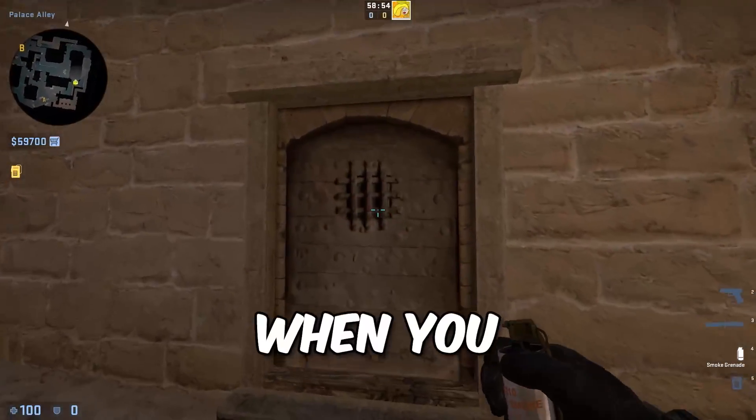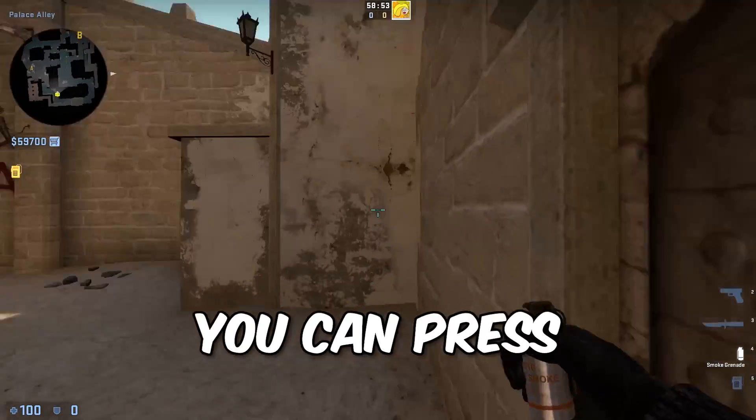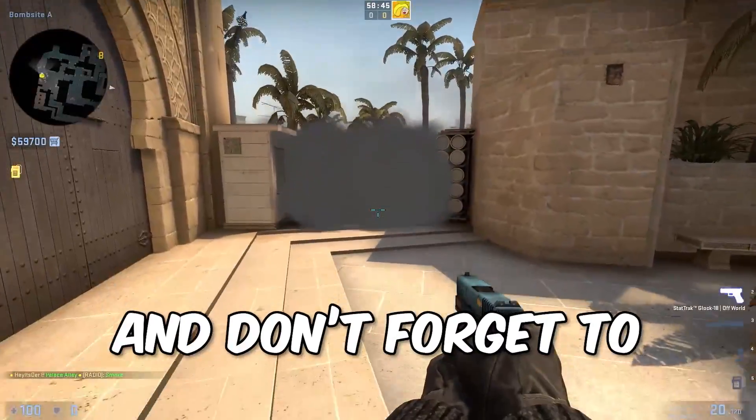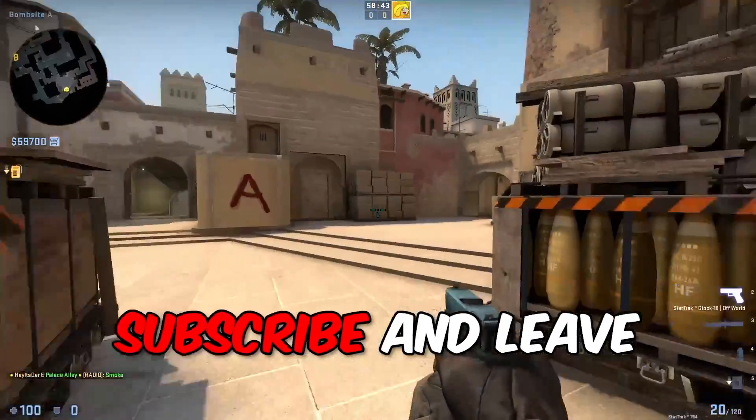And that's it. Now when you take out a grenade and hold it, you can press the jump-throw bind and the jump-throw grenade will be thrown. Good luck to you, and don't forget to subscribe and leave a like.